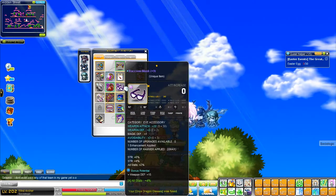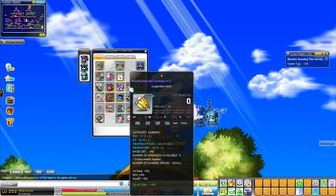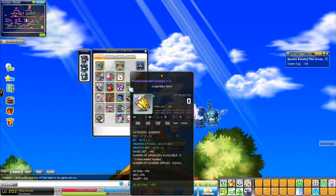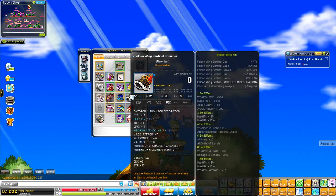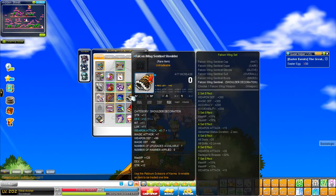My Earrings: 20 attack, 23% dex — pretty happy where those are right now. But I might touch them for strength when Unwala comes out, but I'm not entirely sure. I've got a clean Falcon Wing shoulder — I'm going to cube this for dex when cubes come out. I have to get a bunch of Epic Pots for a lot of my equipment.